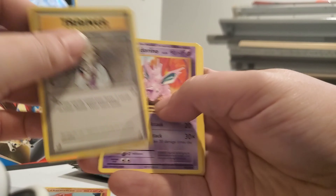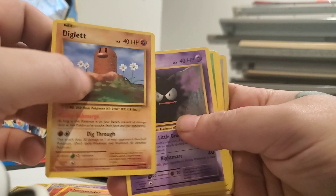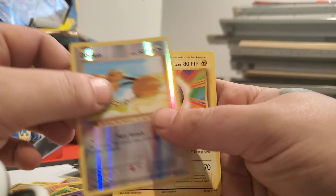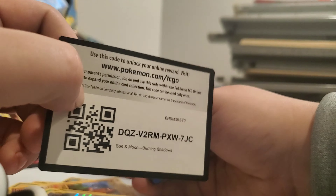Let's start with the Evolutions. There's the code card — one, two, three to the front. We got a Charmeleon, Professor Oak, Nidorino, a Charmander to go with the Charmeleon, a Diglett, a Gastly, Caterpie, a Drowzee, a Reverse Doduo, and a Non-Holo Electrode. This better have a Charizard in it, since they ripped me off.